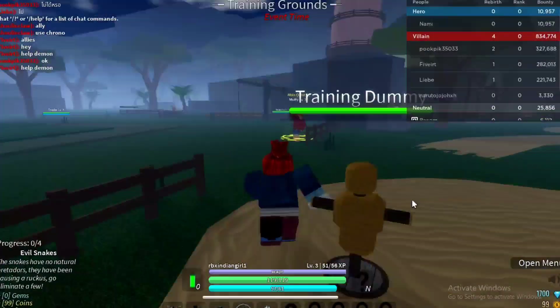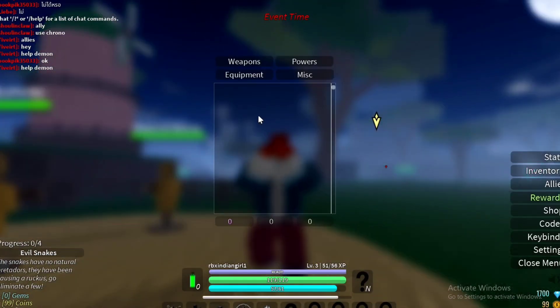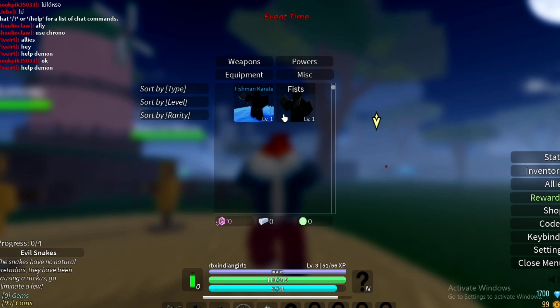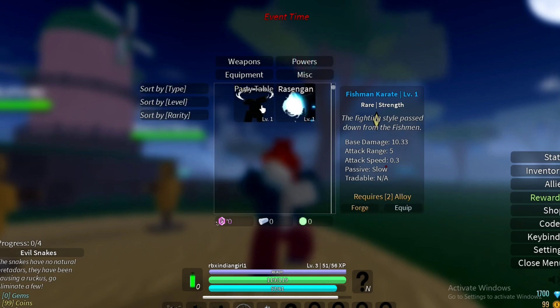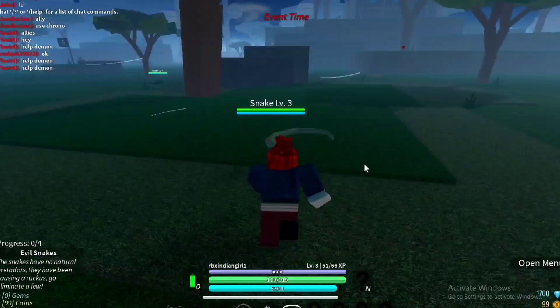I will show you how you can equip this. Simply go to the menu and check your inventory. You can see weapons, powers, equipment, and misc. In weapons I got a fist and Fisherman Karate — we can equip it. I have two powers that I can equip. You can equip them on different slots: slot one, two, three, four. Now I have the weapon Fisherman Karate equipped.